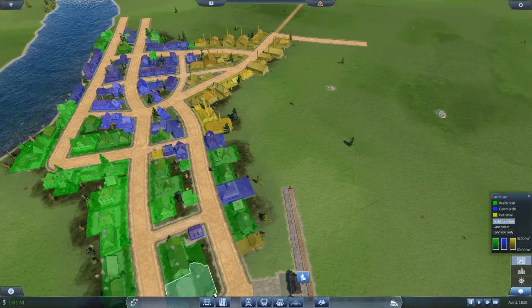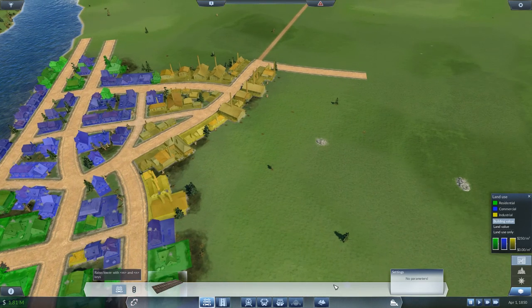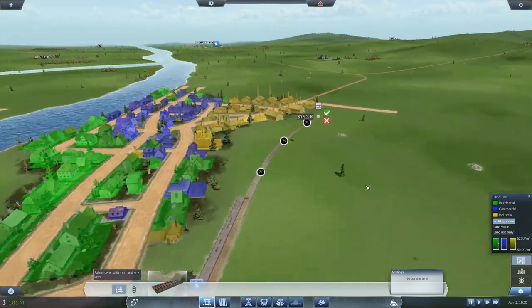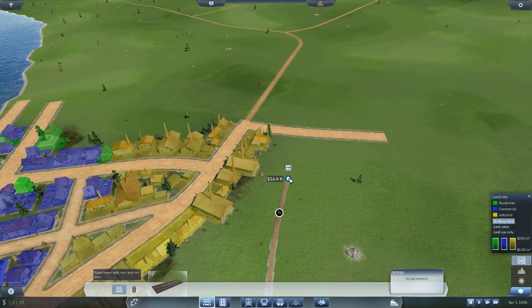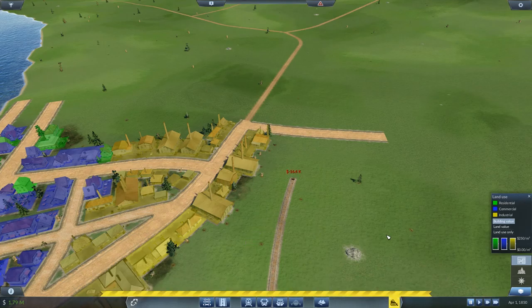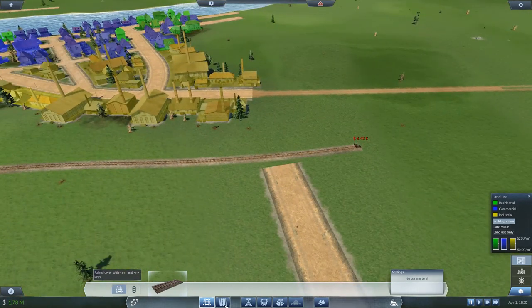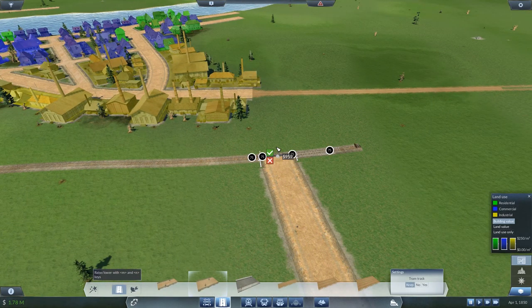Now the next part is building the tracks themselves. What does happen when you build these is you have to keep an eye on the speed of the track, so we have a nice gradual curve going here — this is pretty good. I like to delete the roads before I build through them, because for some reason it likes to make these weird humps. It doesn't hurt the game at all, but it just kind of feels weird and looks weird when you're watching the trains go over.